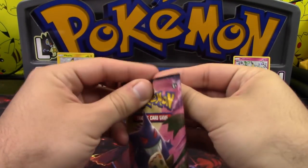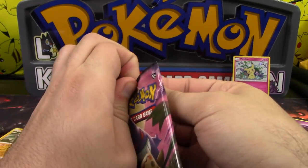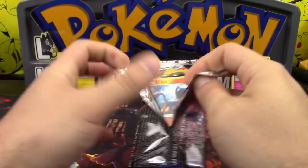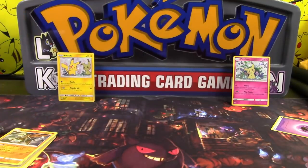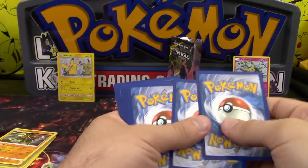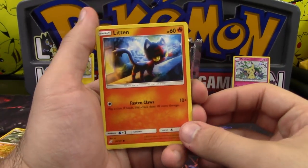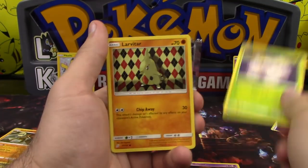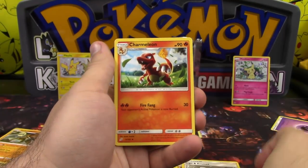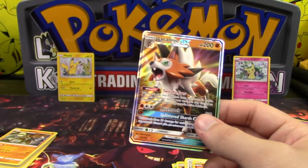And we have our other pack of Team-Up here. Why can't I open Pokemon packs like I do Dragon Ball ones? Those are so much easier to open. There we go. Oh, that's promising right there. Very promising indeed. Alright, one of them is good. So we got Litten, Grimer, Exeggcute, Larvitar, Meowth, Ingo and Emmett, Charmeleon, Morgrem, reverse Charmander, and a Lycanroc GX!